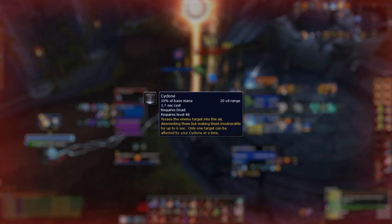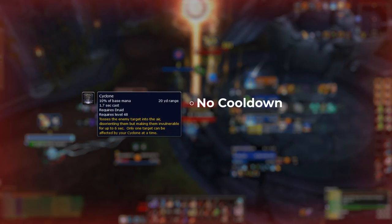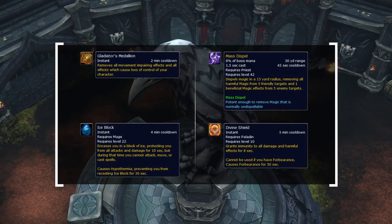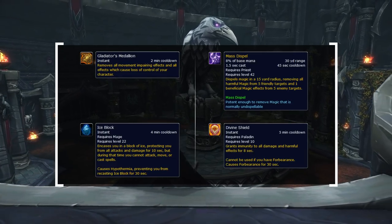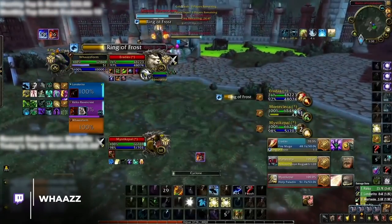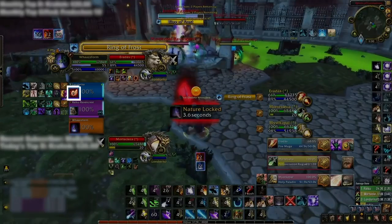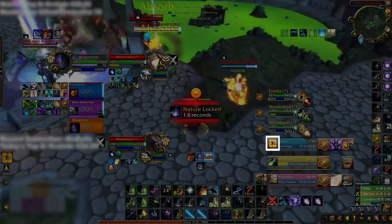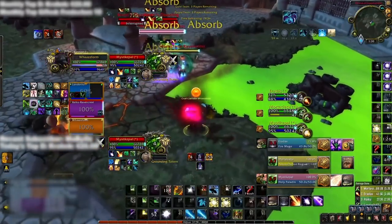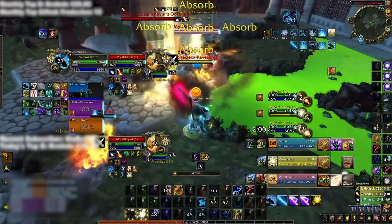Cyclone is an amazing peel for two reasons: first, it's a spammable CC with no cooldown; second, and most importantly, it cannot be dispelled. There are only a few ways to get out of Cyclone — trinket it, mass-dispel it, or use major cooldowns like Ice Block or Divine Shield — which would be an insane trade since the enemy team blows their major defensive CD just to deal with your Cyclones. To showcase how powerful peels are, Waz notices his healer is in a kidney shot — a clear indicator of a go — and moves closer to the mage. Once the mage uses Combustion, Waz chains Warstomp into a Cyclone onto the mage, resulting in his shaman not having to commit any major defensive cooldowns. The mage could have Ice Blocked, but that would be an unfavorable trade.